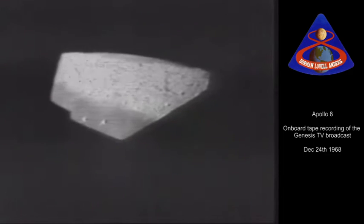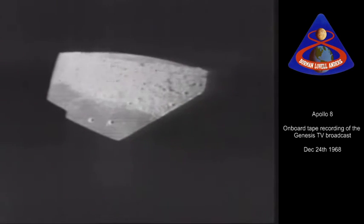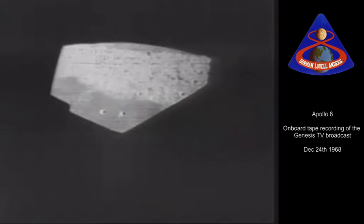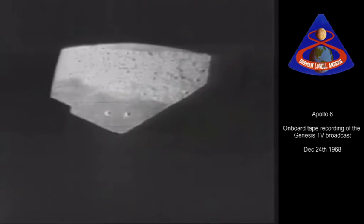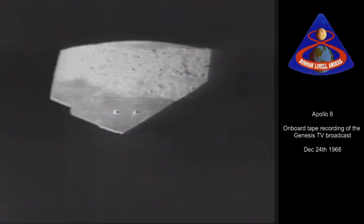We see the Sea of Crises in front of us now, and we're looking out the left-hand rendezvous window. What's the name of the crater right out of the Sea of Crises? That's probably the one they're talking about — Picard is right out there on the left-hand side of it.